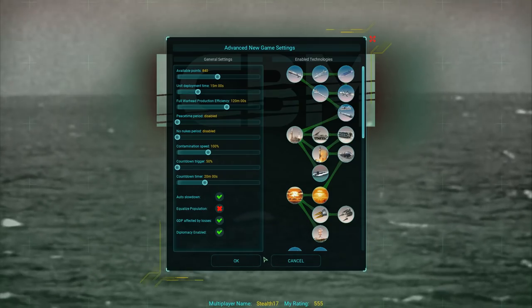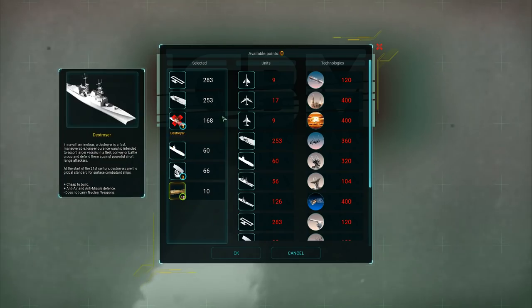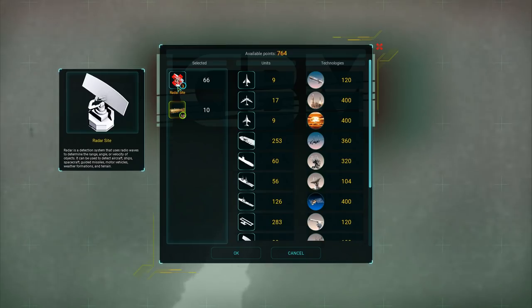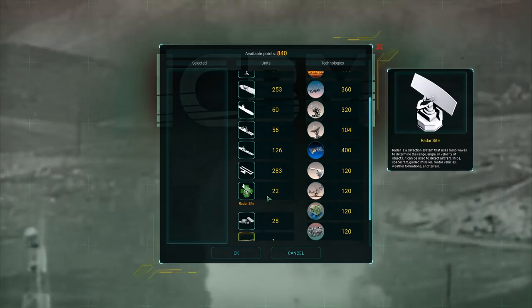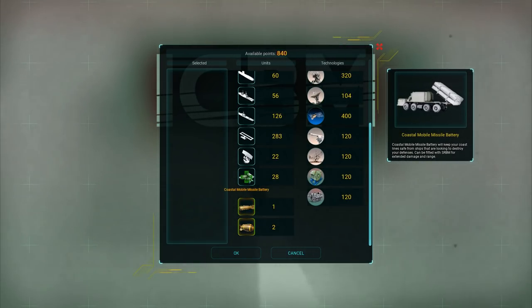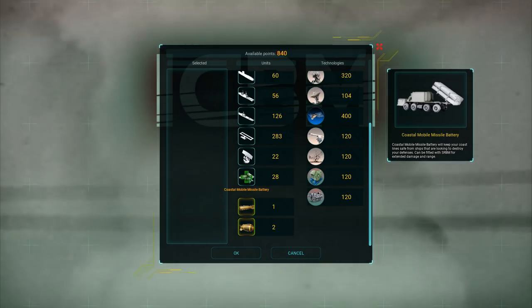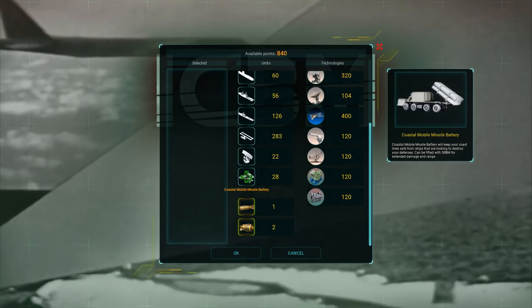Today we have the mobile Anti-Ship Missile Battery. What we have here is the Coastal Mobile Missile Battery. It will keep your coastline safe from ships that are looking to destroy your defenses. It can be fitted with a short-range ballistic missile for extended damage and range. That is a potent weapon system.